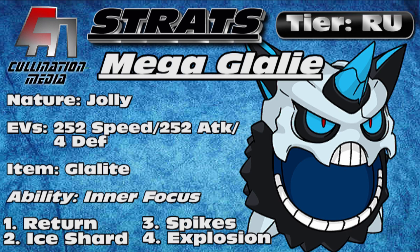We also have Rapid Spinners, which are great partners for Mega Glalie in general. Hitmonlee is a good one in RU, and Hitmontop is another one. The benefit of Hitmonlee too is that he also has Knock Off, which can help you out. And then sweepers in general, because they generally appreciate when Spikes are on the field. It helps bring opponents down into a range where either their Focus Sash or Sturdy is not intact, or just into a range where something that's not super effective can KO them.